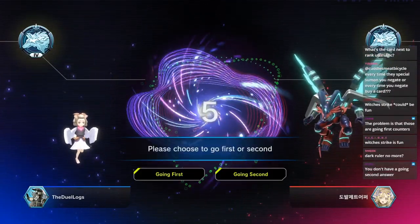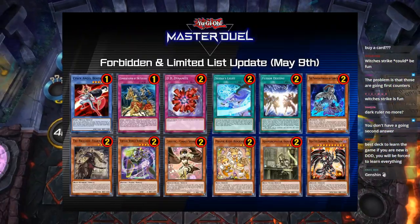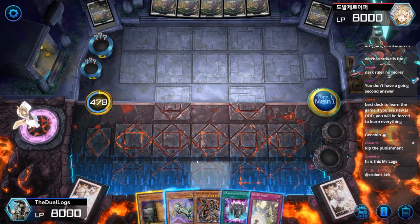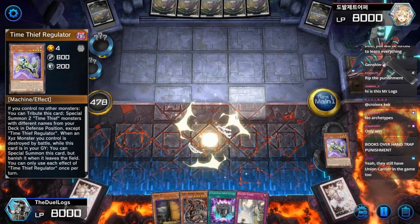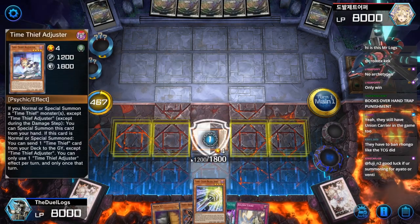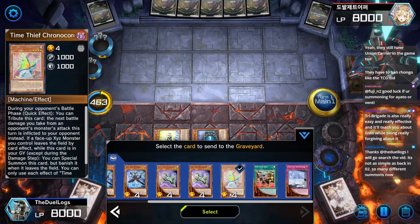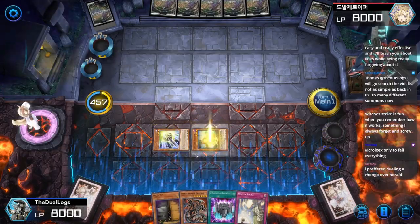Why no Called by the Grave? Because I don't fear hand traps. Which archetypes? Aleister the Invoker and Eldlich. Why is Rongomyniad still a thing? Because they don't know how to balance their game. What's the card next to Rank-Up Magic? I don't remember off the top of my head — I'll have to check. Time Thief Regulator. Actually these two are probably better — oh wait, the other one searches. I forgot about that. Never mind, ignore me.